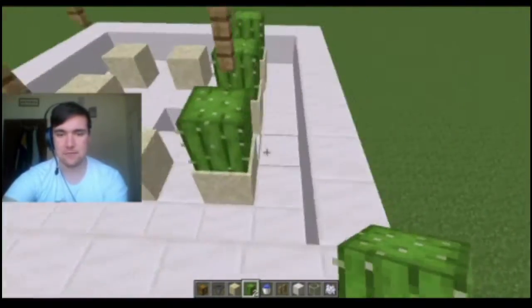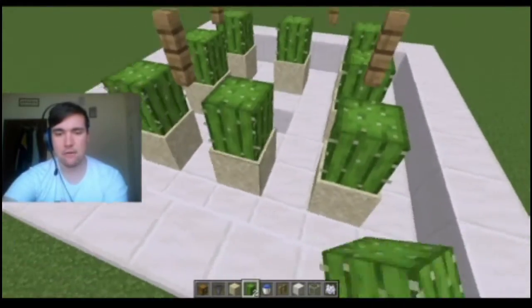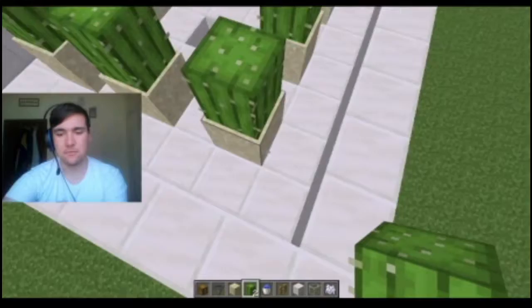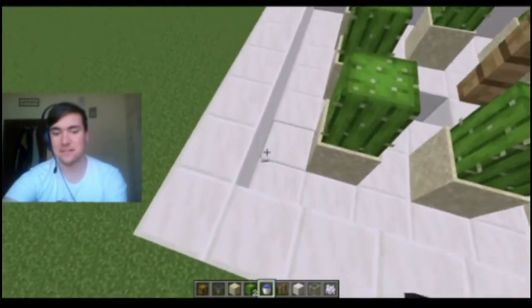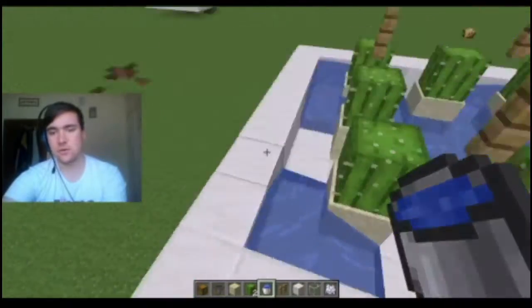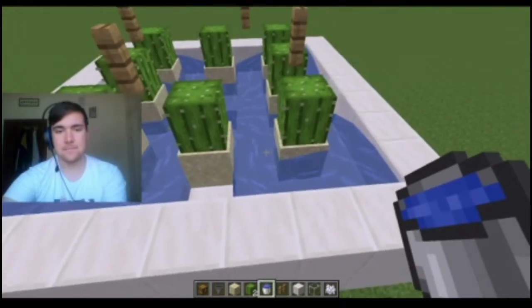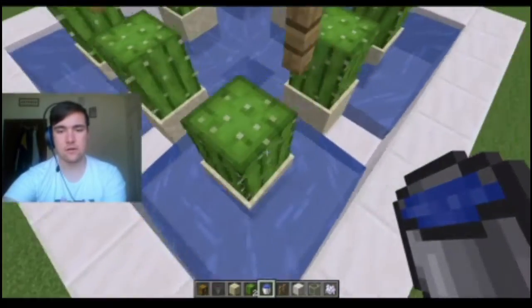In case you're wondering how we're going to get the cactuses into the hopper, you just want to put some water in each corner — don't fill it all the way to the top. Now every time a cactus grows, it should drop into the water and go towards the hopper.